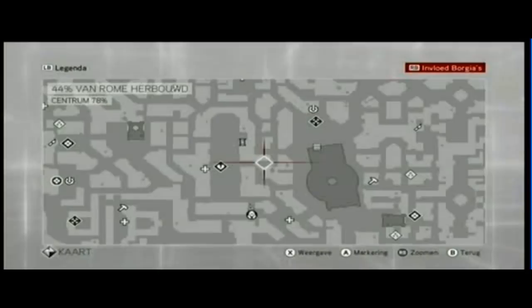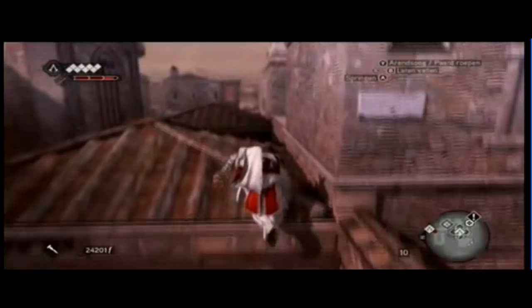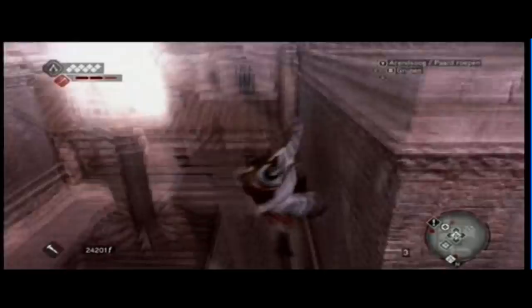Look on your map for where the pigeons are — their nests. They carry around the contracts for hits and assassination contracts that you need. You can also go to the assassins tower; it's the same thing. You can manage your assassins there, upgrade them, give them weapons and contracts. The pigeons carry the contracts and once you're near one you can select it.